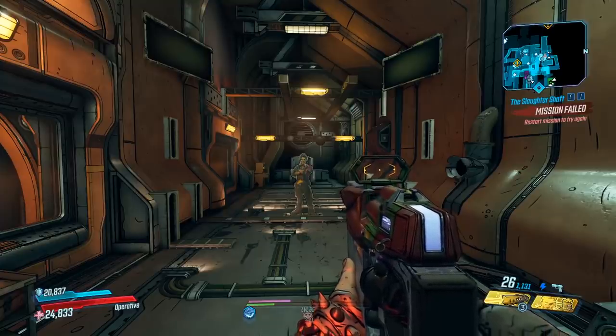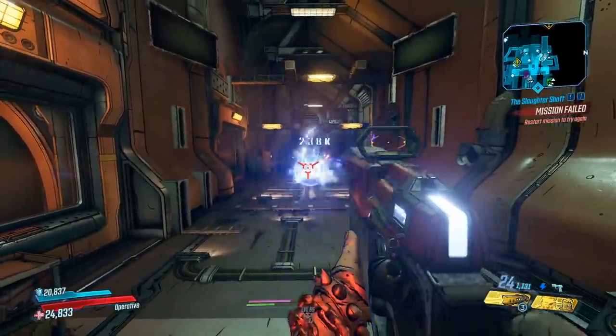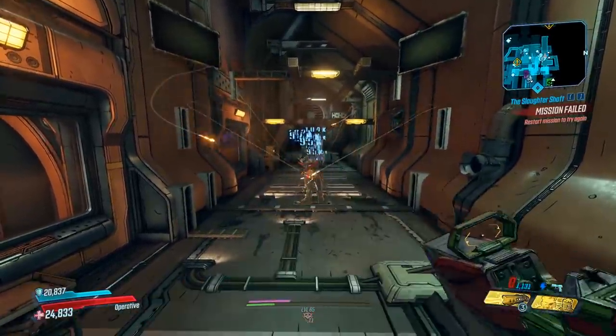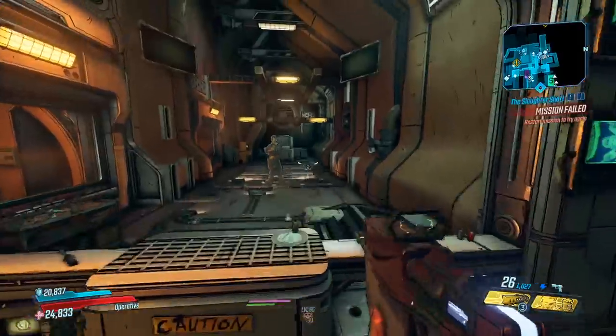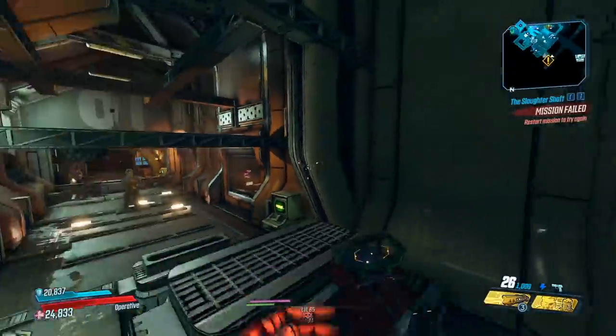So what does the weapon do? Well, it's basically a Beacon without the Novas mixed together with the Carrier. When you shoot it, for each projectile it will send out a homing shot, and the homing projectile will be shock damage too. This is a charged Maliwan, so you do have to charge it a little bit before the bullets start shooting out, but once it is charged up it will shoot fully auto.